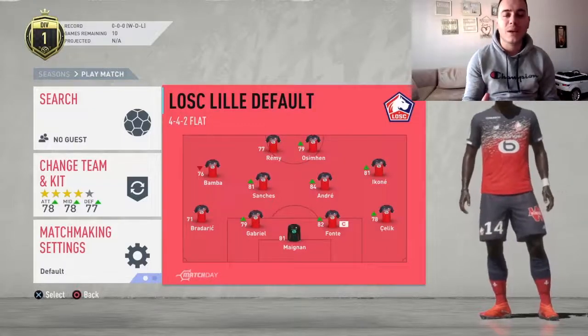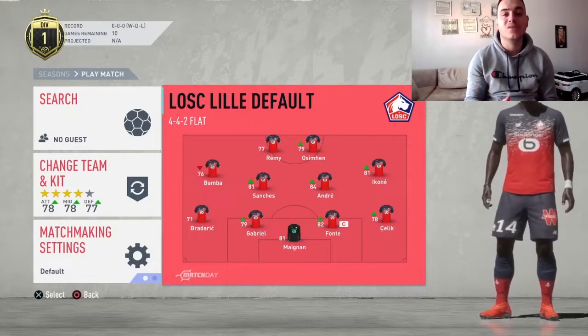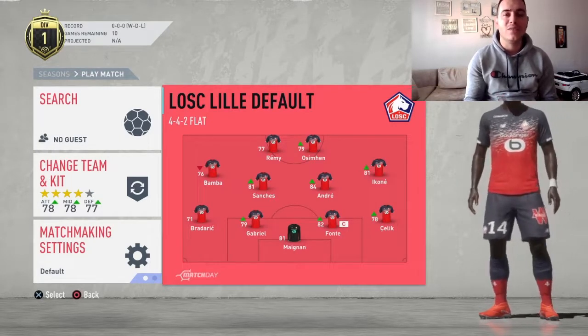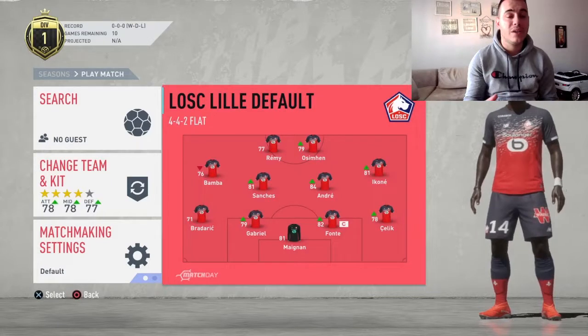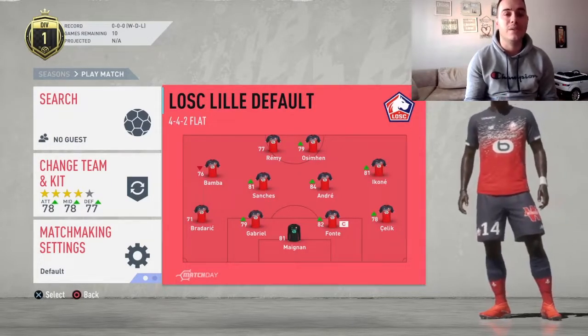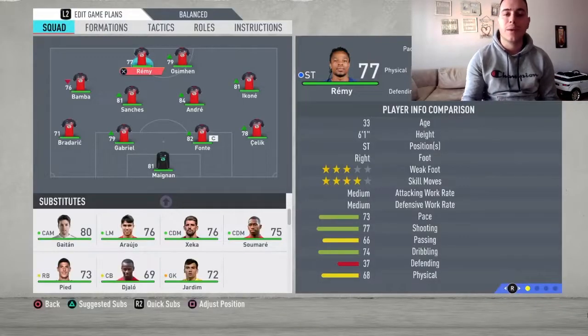Hello everyone, Ori here and welcome back to another FIFA 20 video. Today I've got Lille for you, one of the most famous teams in France in Ligue 1. They are a very good team in FIFA because they are a very young and talented team with great young players, so it's going to be a lot of fun making a formation for them and playing with this team.